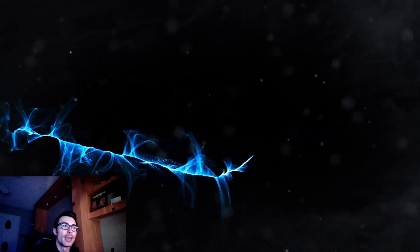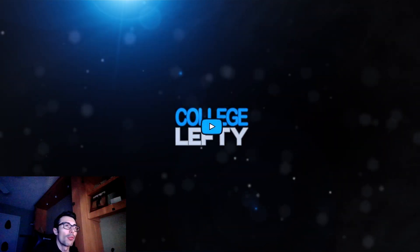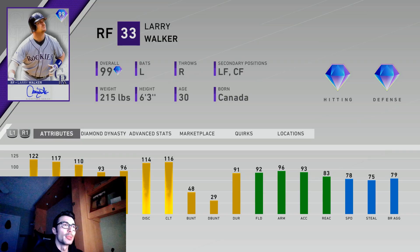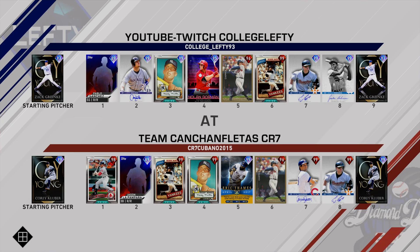What's up everyone, College Lefty here, and in this video I'm debuting the brand new Legend 99 overall Larry Walker, the signature series version. His attributes are honestly unbelievable — 122 contact against righties, 110 power, 117 contact against lefties, 93 power vs lefties, and 96 vision. Once you prestige this card it gets even better, with diamond defense at any outfield position and 81 speed.